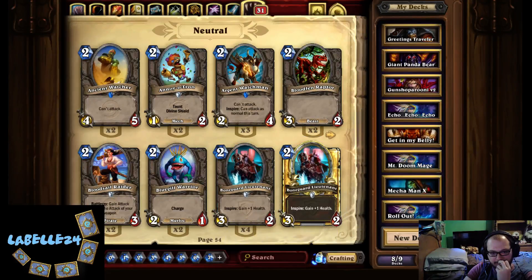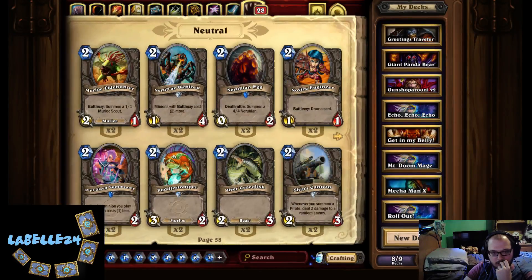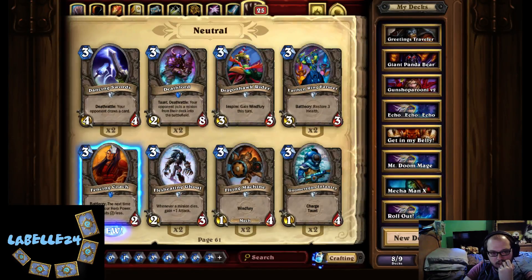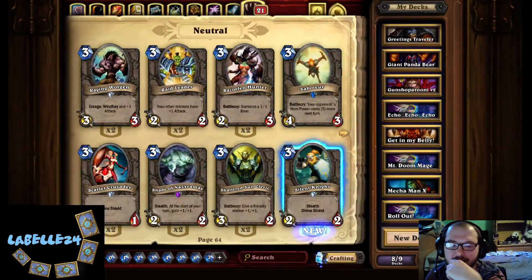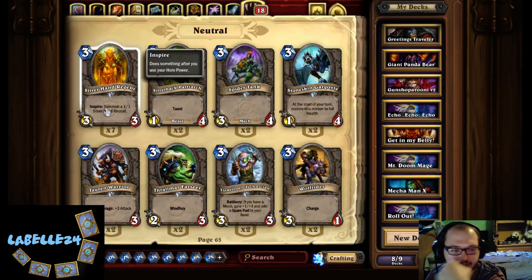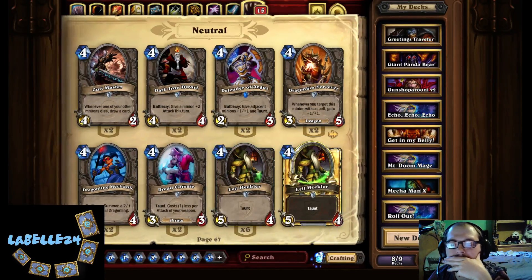That's not a good card. Flame Juggler: deal one damage to a random enemy — it's like Knife Juggler but way worse. That's not a good card either. Fencing Coach, Ice Rager. Light's Champion battlecry: silence a demon — yeah, that's not a good card. I don't see any reason why you'd ever run that. This is neat though — it's a neutral. Crowd Favorite — that card doesn't seem good, and I'm willing to bet it's not actually.